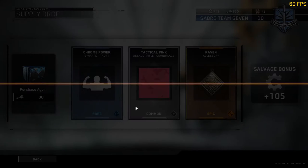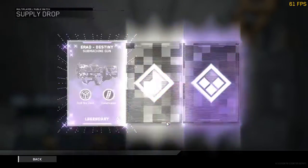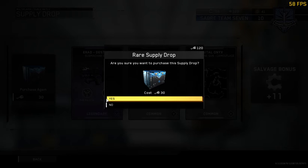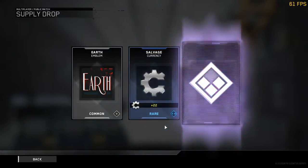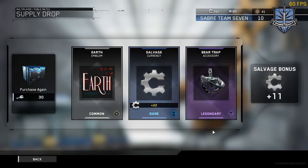150 keys left, I still have a few crates to open. Come on — legendary. That's quality gear. Yeah I've got a couple of good things so far. Come on — legendary. Bear Trap, that's a supply truck — that's interesting.